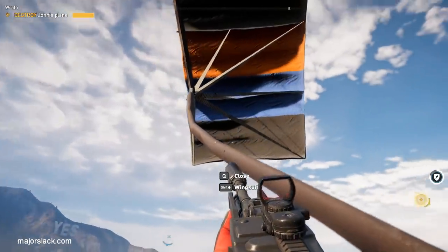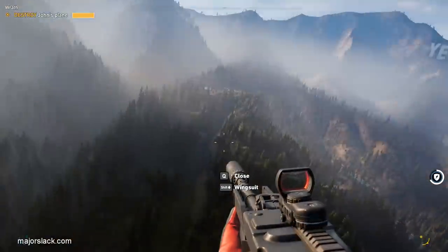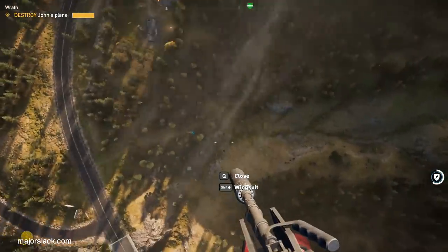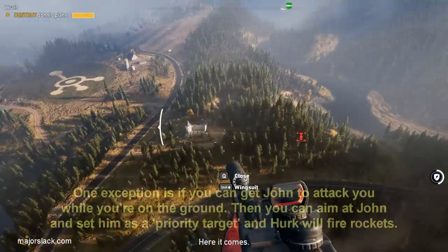This isn't a slam dunk either, but it's more reliable than the Nick strategy. I would say Herc's success rate is about 75%. But it's not a slam dunk — sometimes he fails. You absolutely have to target him while you're parachuting down, while you're in the air. If you wait until you're on the ground and try to target John, Herc will say he can't do that and won't do anything.